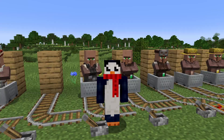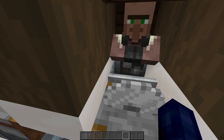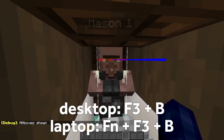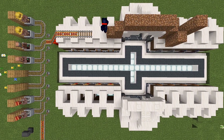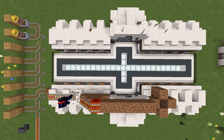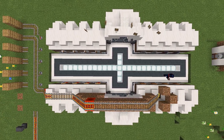Let's try it out with one of our cured villagers. If you're on Java, you can use the hitbox view — F3 and B — to break the minecart more easily. All you really gotta do is repeat this process, covering up the villager hole each time as you lay down more track, and you're all set.